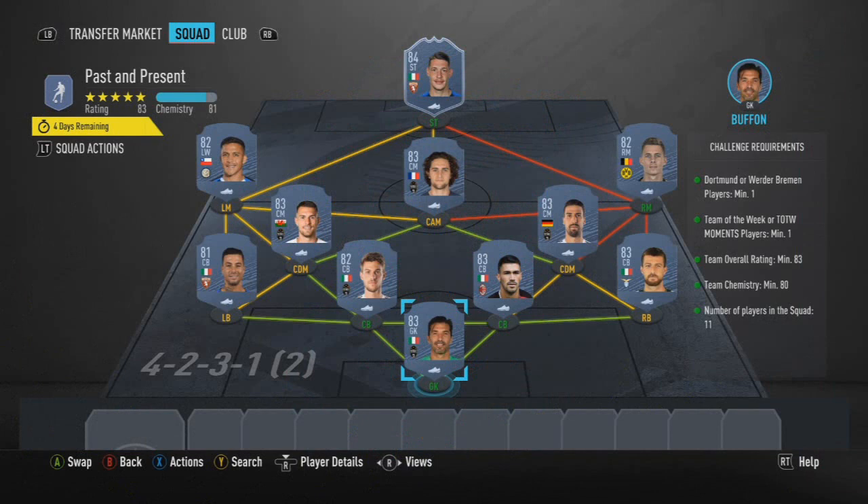This is definitely an SBC where, if I'm honest, I'd have just made an 85, taken the 83 out of the equation and it would have been more fun. But for past and present, you need either one Dortmund or Werder Bremen player, and Hazard's probably going to be the most commonly used.